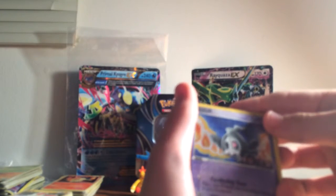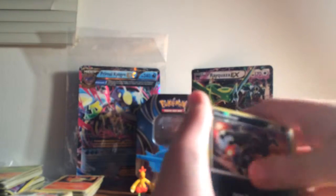So we're starting off here with a holo. Pretty beaten up. Drowzee, EX Delta Species. Duskull, EX Deoxys — also pretty beat up. Golette, reverse holo. These are just pretty much all reverse holos.